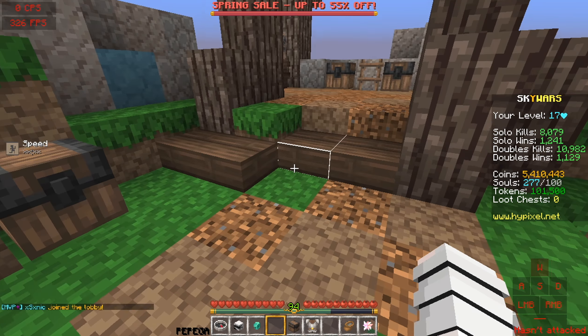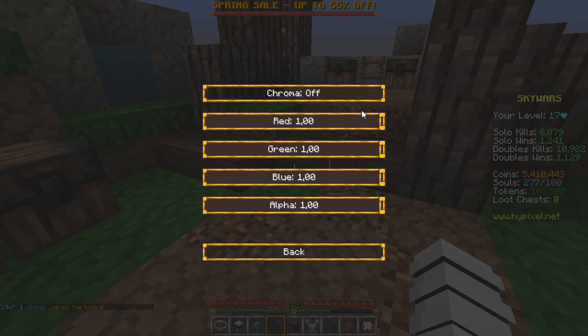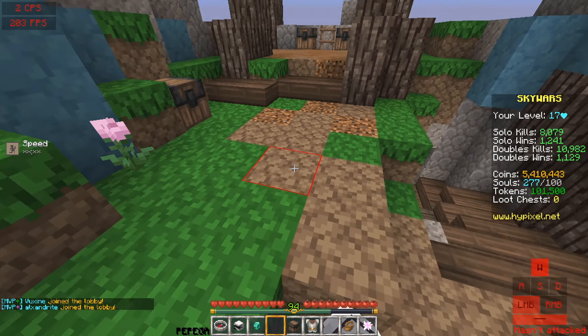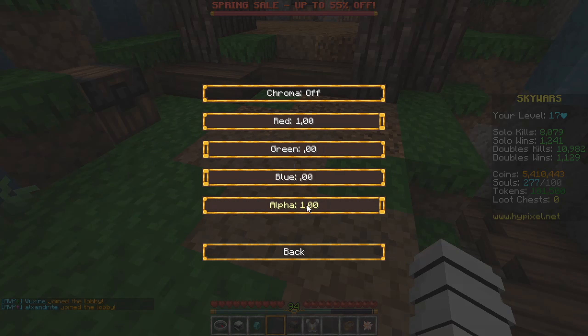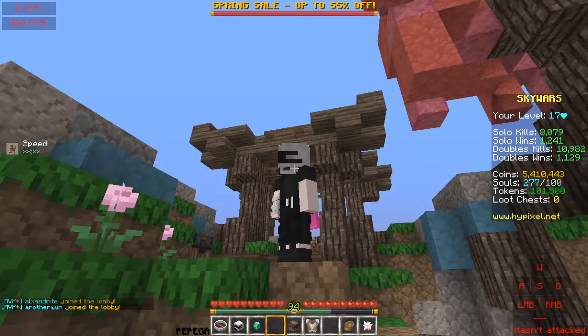You can see absolutely any color. I'll show you a blue one, or a red one, a green one, a yellow one, or a pink one. Let's go.